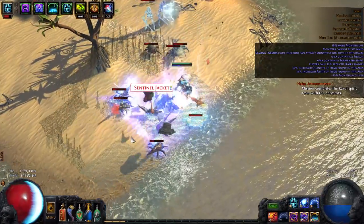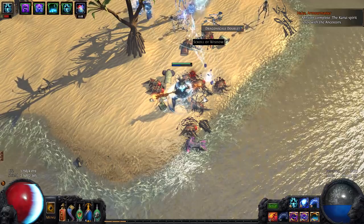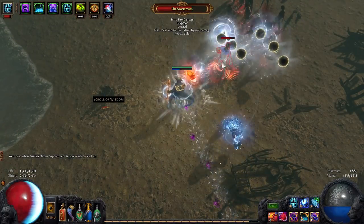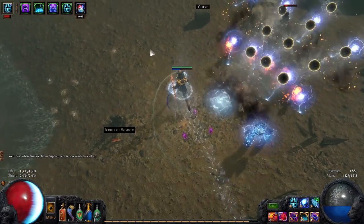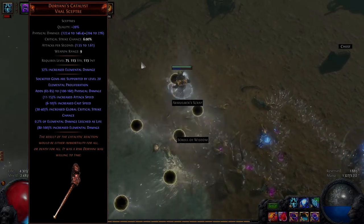Or so I thought. Spell Echo is actually bad for this build — two casts with Spell Echo count as one. So if you want to trigger spells in your helmet more often, you should not use Spell Echo. So finally I decided to just use Doriani's Catalyst for my weapon.